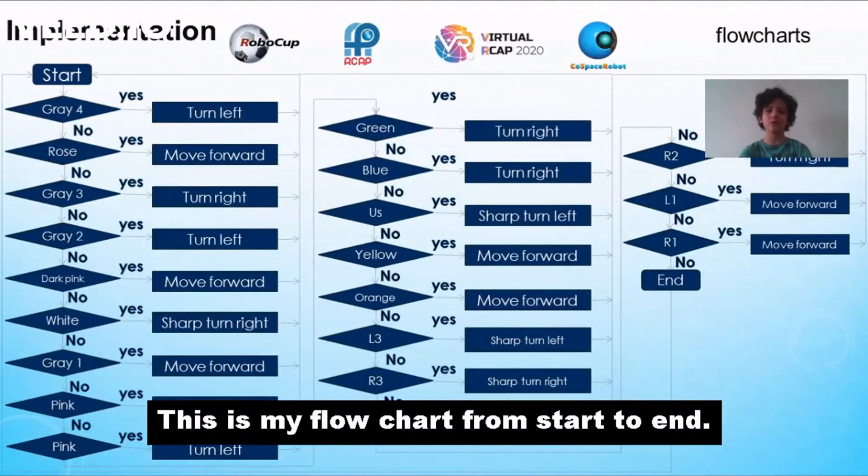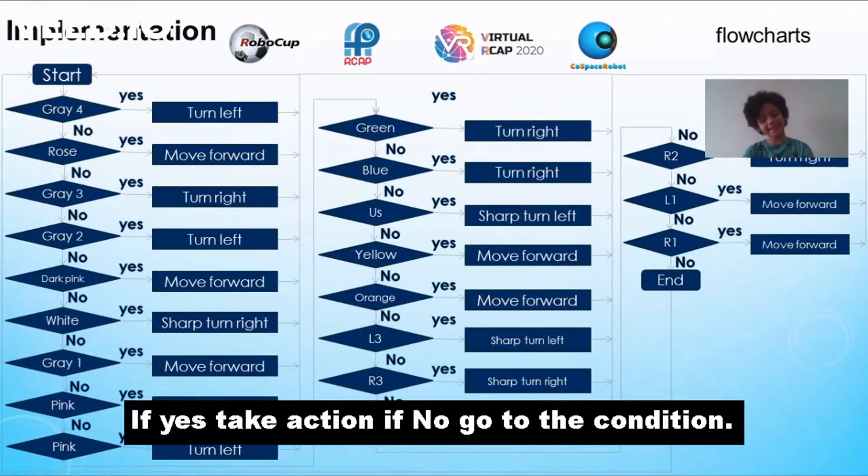This is my flowchart from start to end. If yes, take action; if no, take the condition.